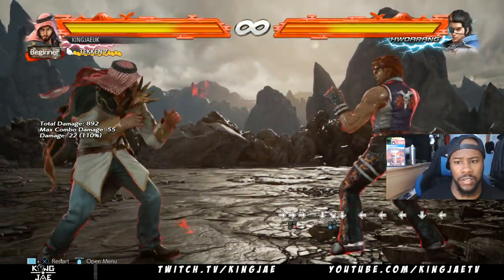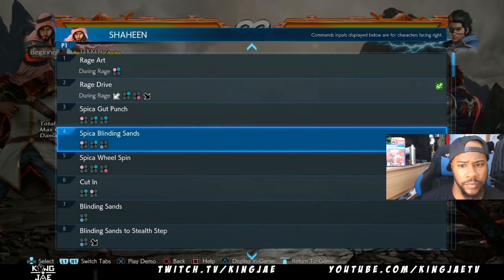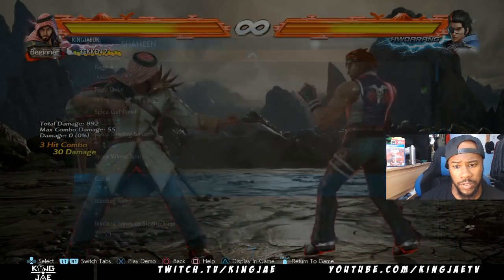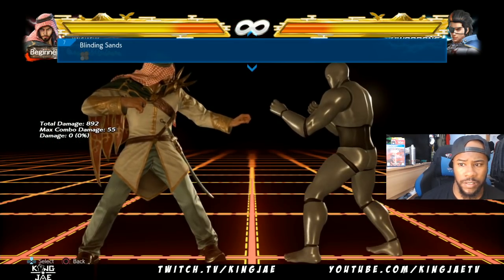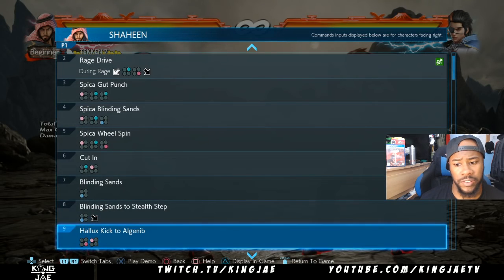He has — I can't remember what kick he is, to be honest. Yuni has that one. He has a gut punch — I didn't know about a gut one. He has this, which is pretty cool, just for mix-up purposes.